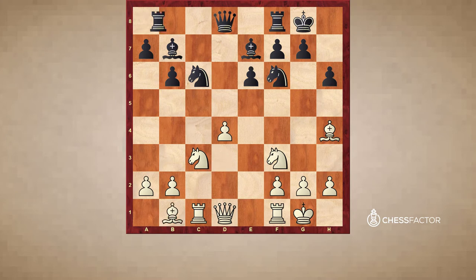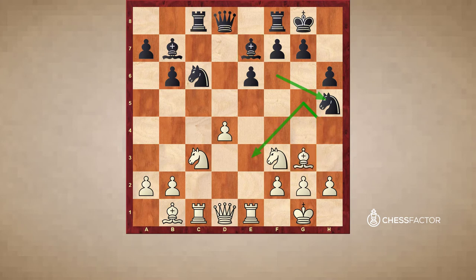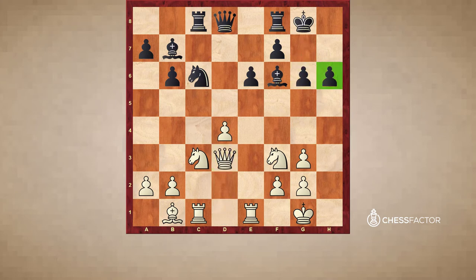Bb1, Rc8, Re1, and now Nh5 — a key idea. This idea has to be with the bishop on h4 because if the bishop was on g5 it can go back to e3. But now the bishop will have to be traded. After Bg3, for example, Black will just take and maybe play Bf6, and he'll always be able to go g6 without worrying about the h6 pawn simply because the dark-square bishop got traded.